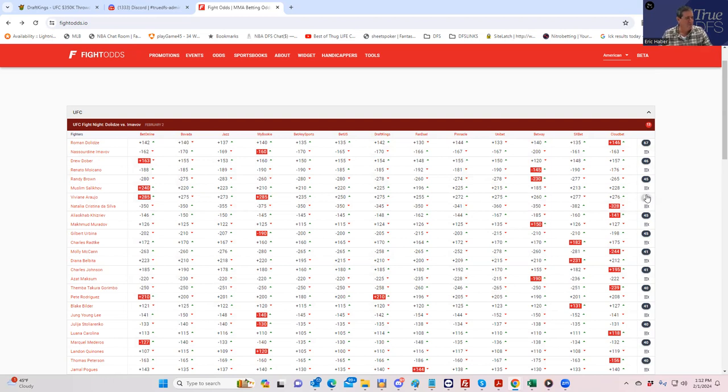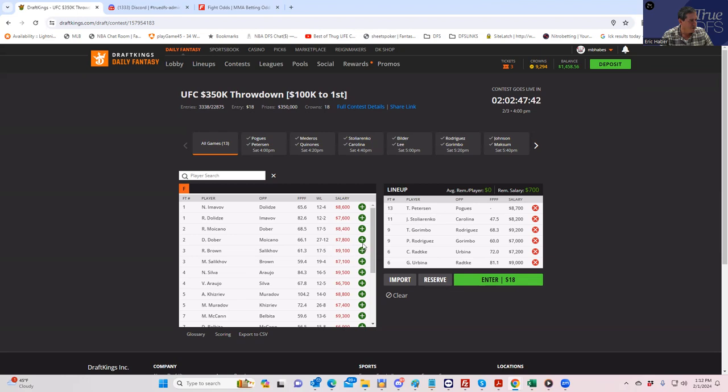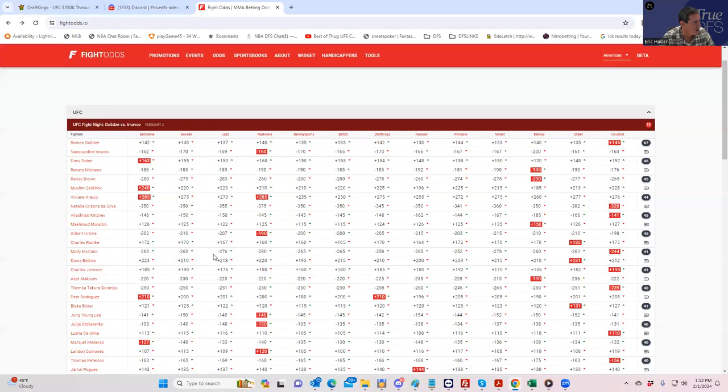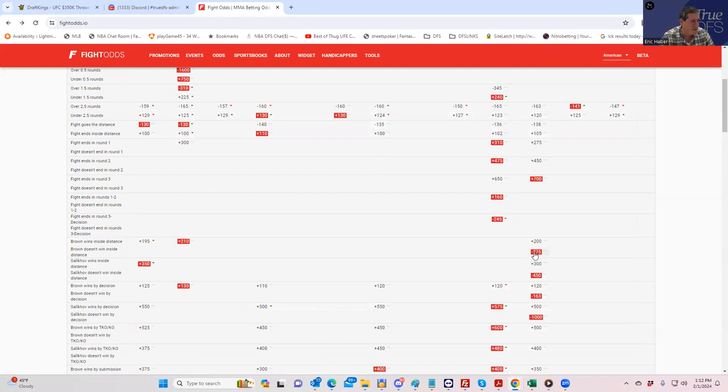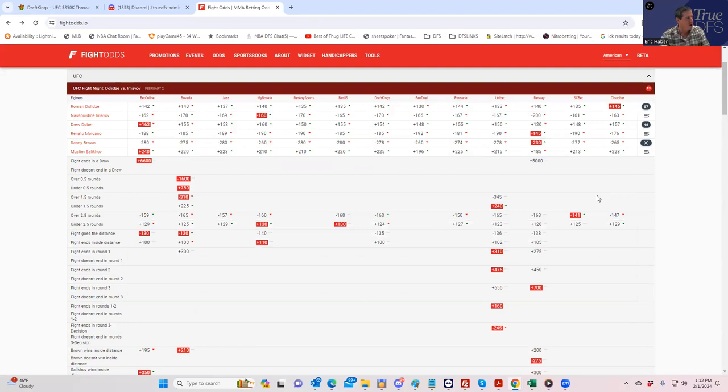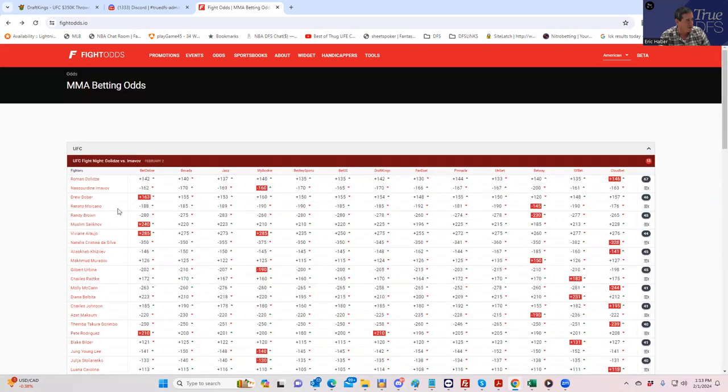Randy Brown versus Selikhov. Brown has some money line value at minus 280, and at $9,100 optimizers will probably show him because of that value. But he's got to pass the inside-the-distance test, and he doesn't have much grappling. His inside-the-distance line is plus 230 — just a fade. And while he might be low-owned, optimizers that prioritize win odds will still get to him. The whole fight is a fade.